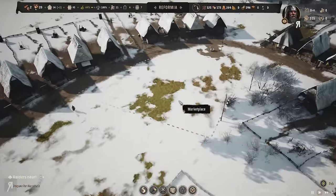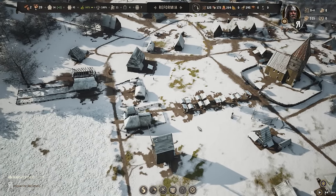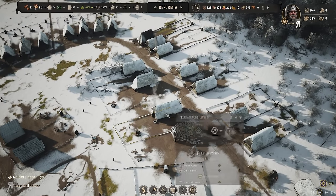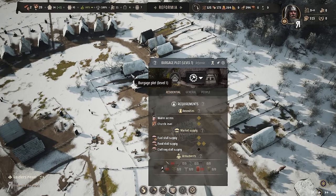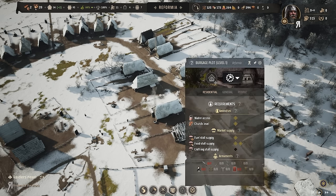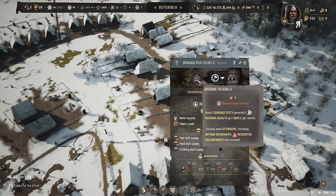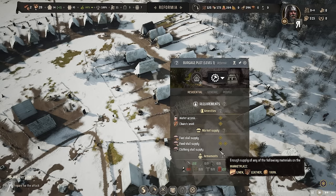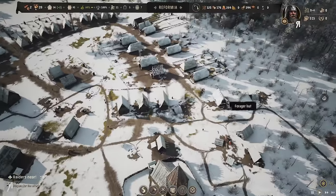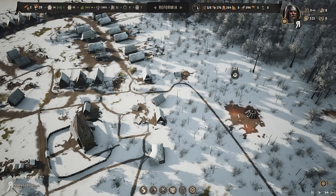There's another food stall over here. They're looking toward this marketplace, and I'm not sure whether it's just lack of supply or whether it's area-based. One burgage plot was capable of upgrading but the one next to it was not, which makes me suspicious that proximity to the marketplace matters.